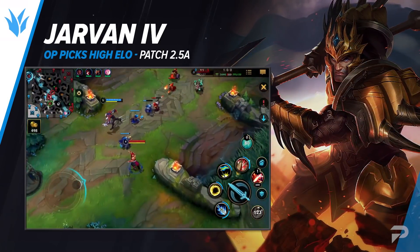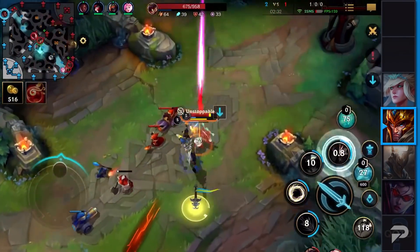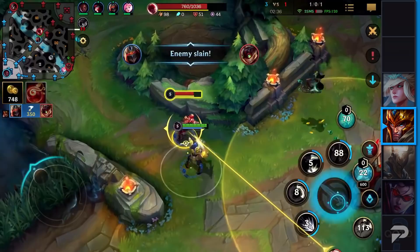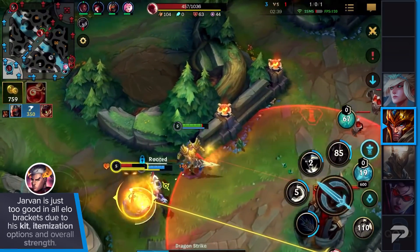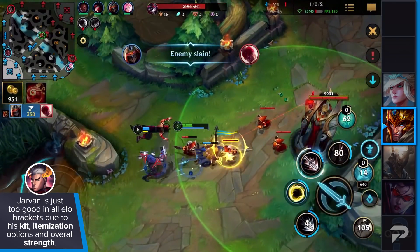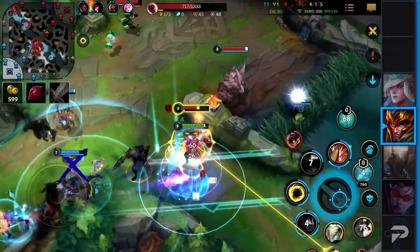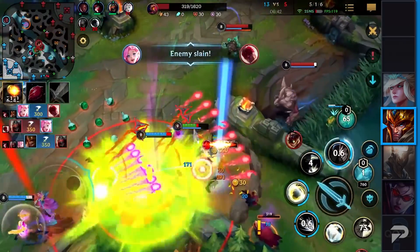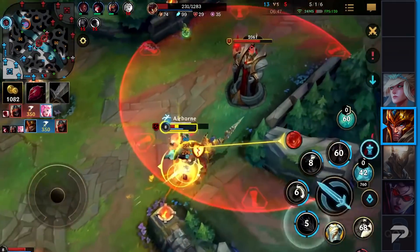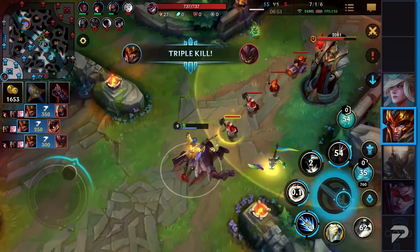Now let's move on to a really broken champion — Jarvan. Jarvan can be flexed in the jungle role, the top role, and the support role, though support is a more niche pick for very specific matchups. What makes Jarvan so good is that he's unbelievably strong in all brackets thanks to his kit, itemization options, and overall strength. For example, he will always deal damage regardless of his item choice. He can go Black Cleaver, Zeke's Convergence, and Abyssal Mask and still deal enough damage to get an AD carry killed — unless that AD carry is Vayne.